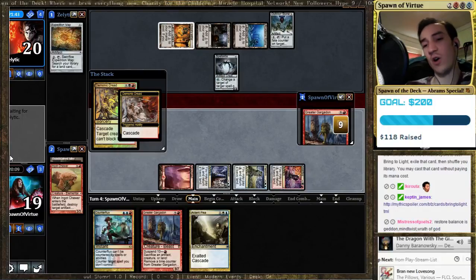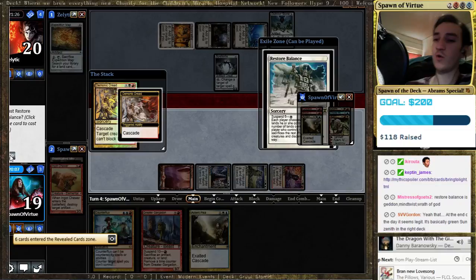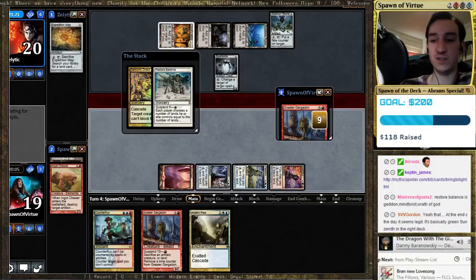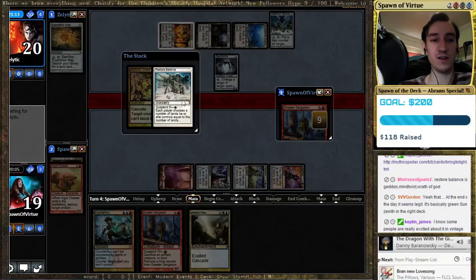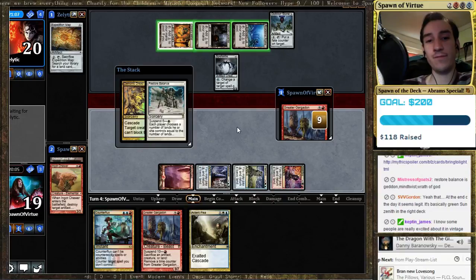So he's gonna discard just one card — unfortunately only one. But we're gonna blow up all his lands. We're gonna blow up his Spellskite. Store Balance his Ged and mine to his Wrath of God. Bring to Light — search your library for a creature, instant, or sorcery. Oh yeah, yeah. Captain, I am familiar with the card. So while this is on the stack, I'm actually going to sacrifice to the Gargadon. Oh shoot, I didn't hold priority, did I? Fudge. He's gonna get to keep a land. I must have clicked something. I was supposed to get a moment there to sacrifice the mountain.